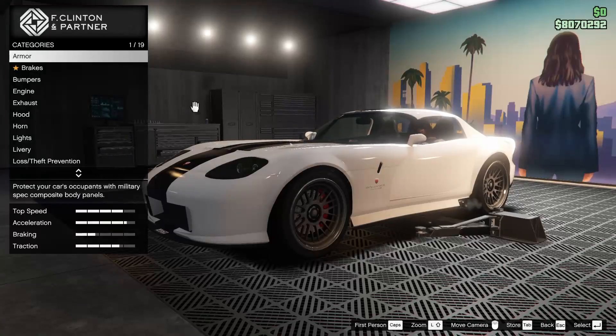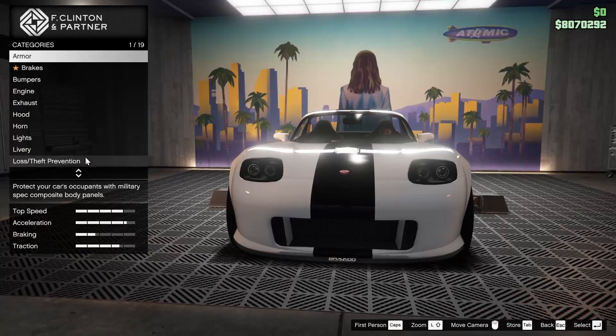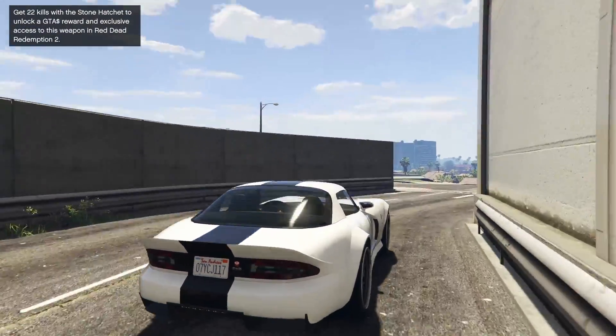I'm actually not sure if we're going to be able to do this in the agency workshop — of course, we're not. So I'm going to take this thing down to the ground and we've got to drive this thing all the way over to Benny's.